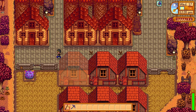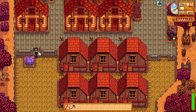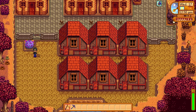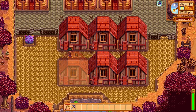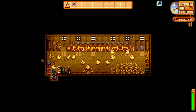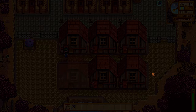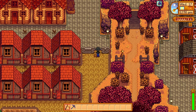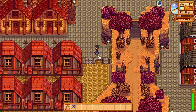Down here we have a meteor that hit my farm — it's such a rare event I decided to just leave it there. Inside here we have more coops with more golden chickens, with the exact same setup: autograbber, junimo chest, auto petter, and heater. So I basically spend my days on this file just looting the autograbbers and selling the eggs.